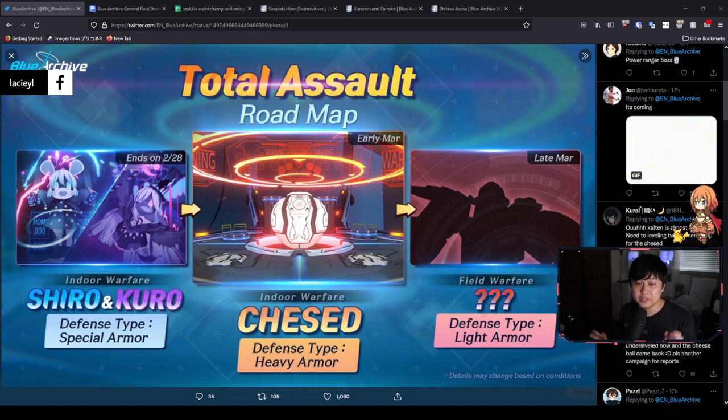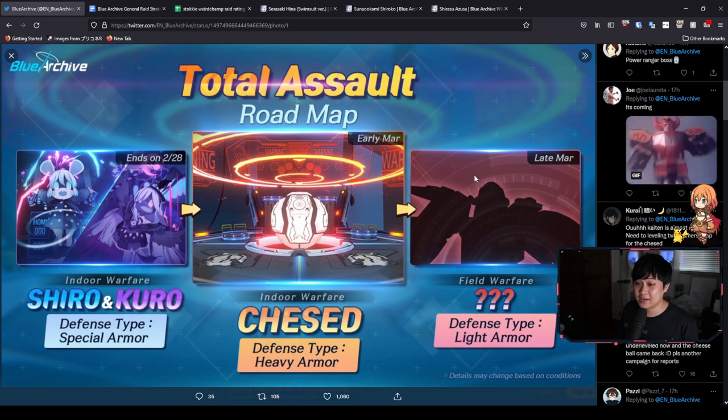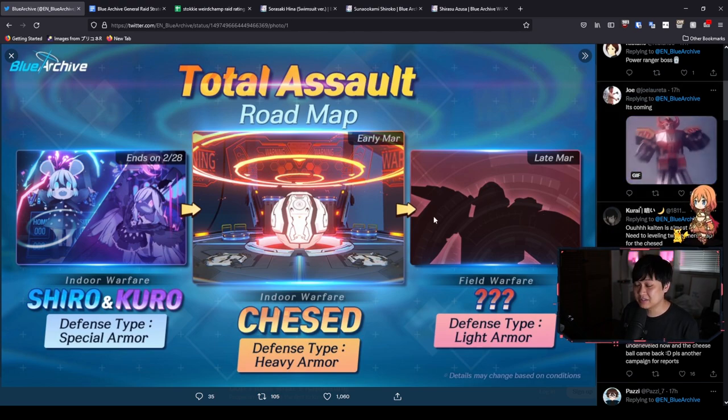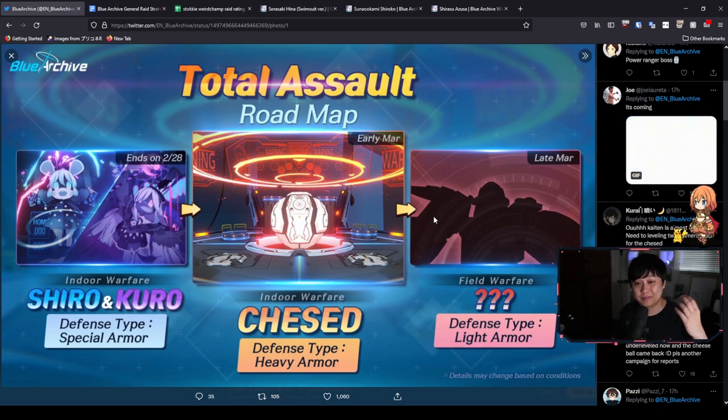Nexen recently released the Total Assault Roadmap for the next month or so, and as you can see, we have an unknown robot-looking guy over here. Spoiler alert, it is Kaiten — essentially your Power Ranger robot. This boss is a little bit complex, which is why I'm making this video ahead of time, because there is a level of preparation required. Welcome back to another Blue Archive video. My name is Lace, and today we're going to be talking about this Kaiten boss.